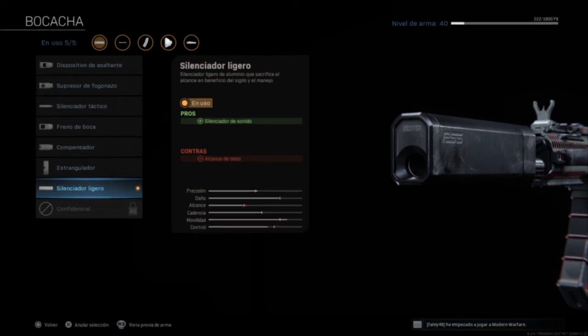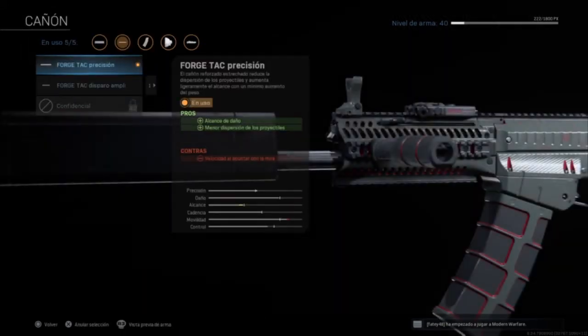First, as always, we're going to put the suppressor. In this case, since we want maximum mobility, we're going to put the light one — the silencer — which, as its name indicates, is the one that weighs the least, takes away the least mobility, and silences the sound, which is what we want. Then for the barrel, we put the TAC Precision.